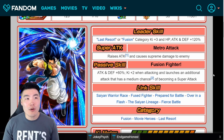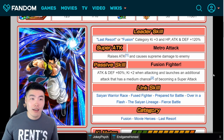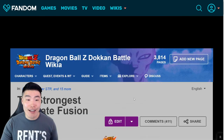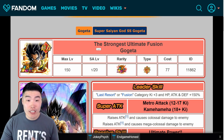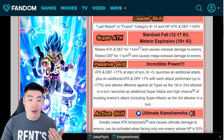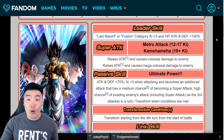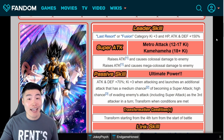Once he Dokkan Awakens, he becomes this TUR Gogeta with absolutely fire art. I think this looks better than the LR art — I feel that way about almost all of the Dokkan Fest LRs, like the LR Super Saiyan 4s, the LR Gogeta and Vegito from the 3-year. Moving on to the LR now — he Dokkan Awakens into the strongest ultimate fusion Gogeta, who then transforms into Blue Gogeta. His leader skill is Last Resort or Fusion.